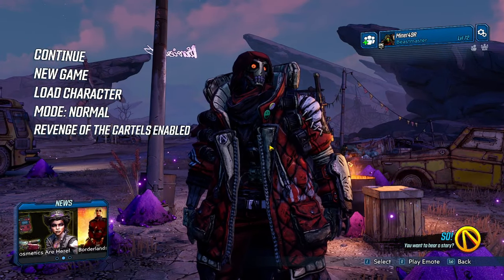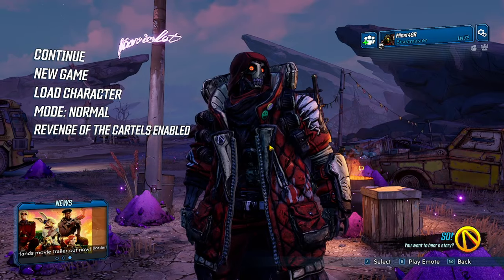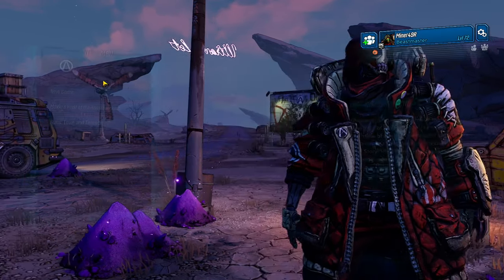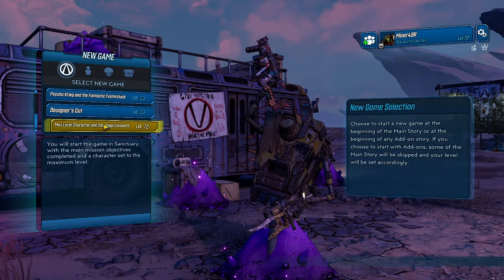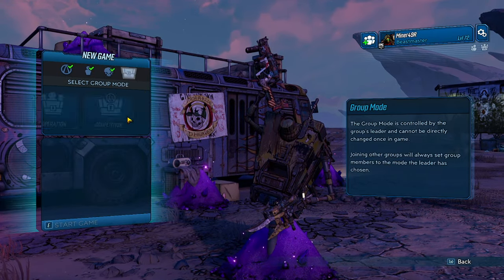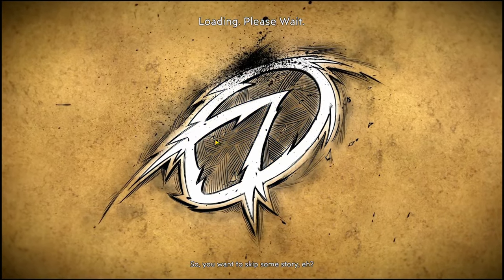Hi everybody, welcome back to Borderlands 3. With the newest update that went live on August 8th, players became able to boost their character to level 72 and bypass the story for free. I figured now is as good a time as ever to show you how to quickly and efficiently gear up to take on Mayhem 11 as Flak the Beastmaster. Note that even though this is a Beastmaster guide, a lot of what I will go over will apply to all the Vault Hunters as well.